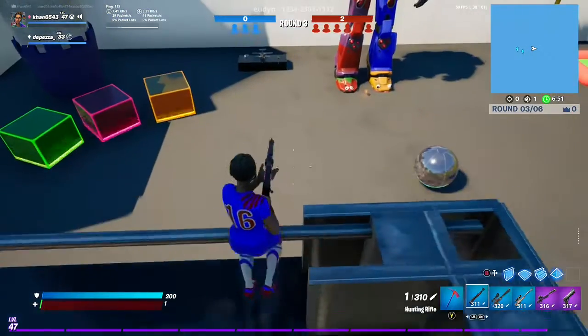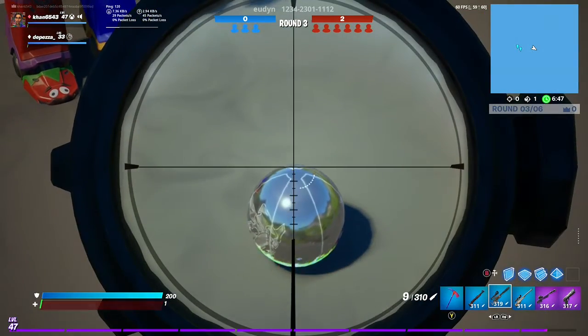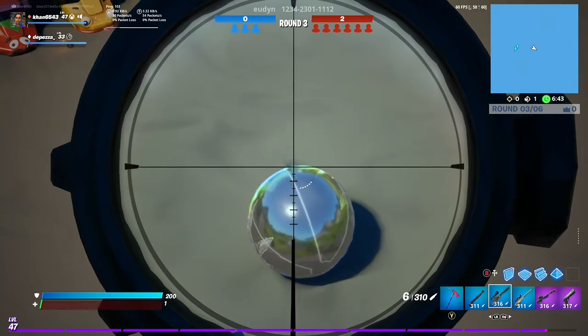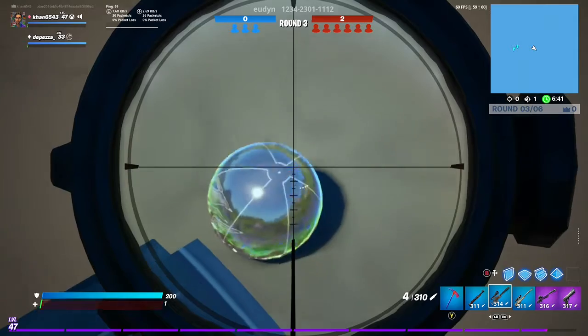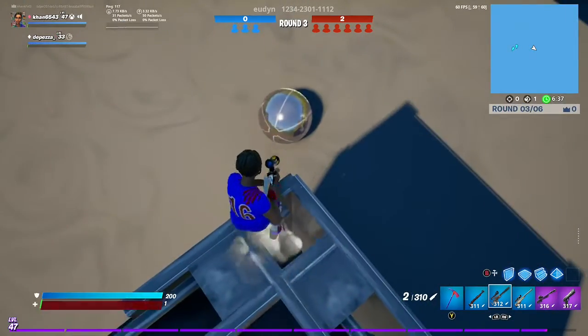Hey guys, welcome to a new video. I just wanted to share with you this new hack on Snipers vs Runners. If you hit the far side of that silver ball, which is next to the mecha team leader, it will bring it towards you.